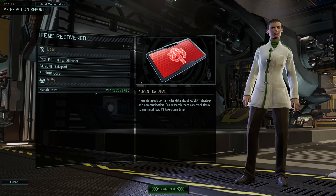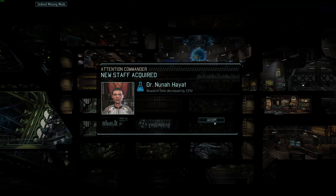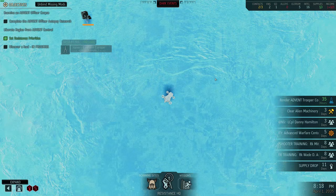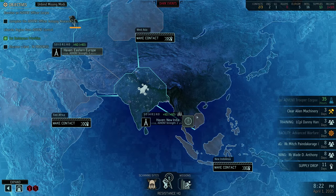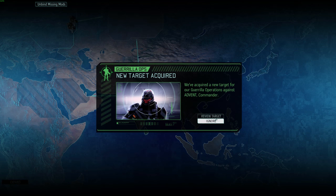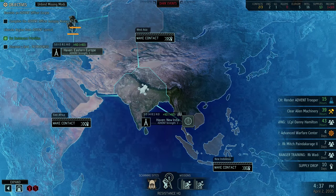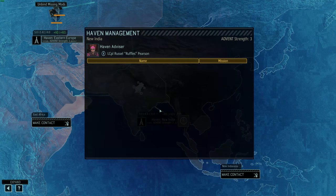Lone wolf is fantastic in every scenario. We're getting the data pad and the illyrium core — all great. Also a psi PCS and a VIP scientist. For right now, let's assign that scientist — oh, we don't have the AWC yet so we're not going to assign them anywhere. Do we have any missions queued up? No. So I guess we just hang out here and scan. Oh — strength just moved from Eastern Europe to India, making everything we do over here significantly easier.